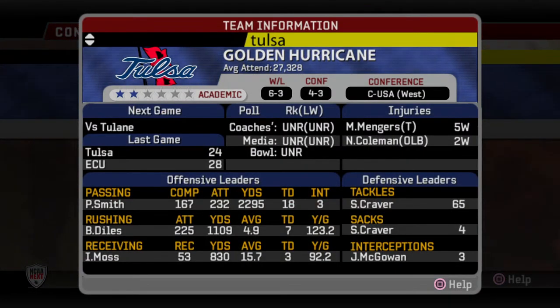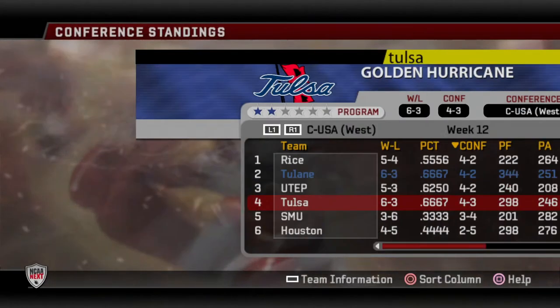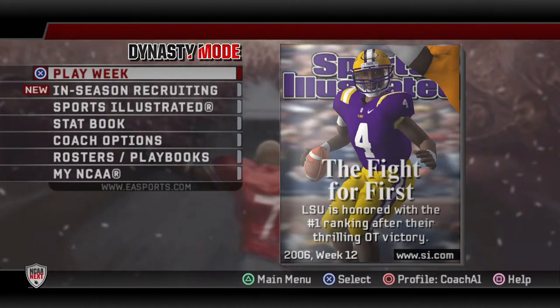Let's check out Tulsa's team info screen. They run a spread offense and I think they run the three-three-five, so that's going to be interesting. Looks like they've had some injuries too — a tackle and outside linebacker. Their quarterback has 18 touchdowns, three interceptions — very good stat line. They've got a running back averaging over 120 yards a game. In the last game they got beat by Eastern Carolina.